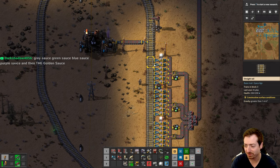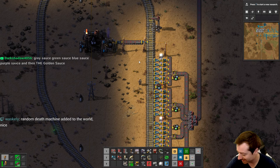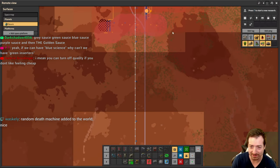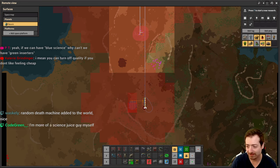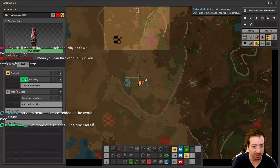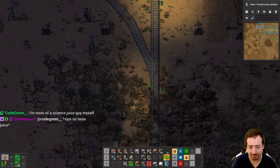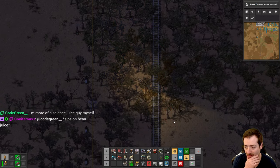Gray sauce, green sauce, blue sauce, purple sauce, and golden sauce — that's quality naming. Our chance for a random death just went up by some large percentage. I forgot the radar. Hopefully — good, I can actually see how full it is. That's slower than I imagined it would have been. Maybe it's because the crates didn't have enough.